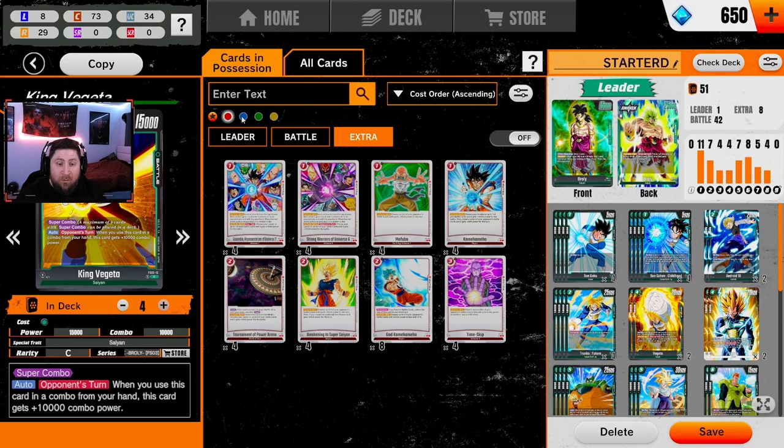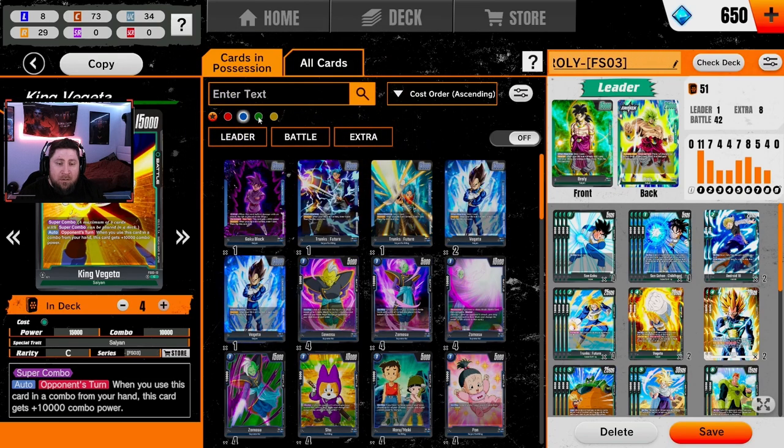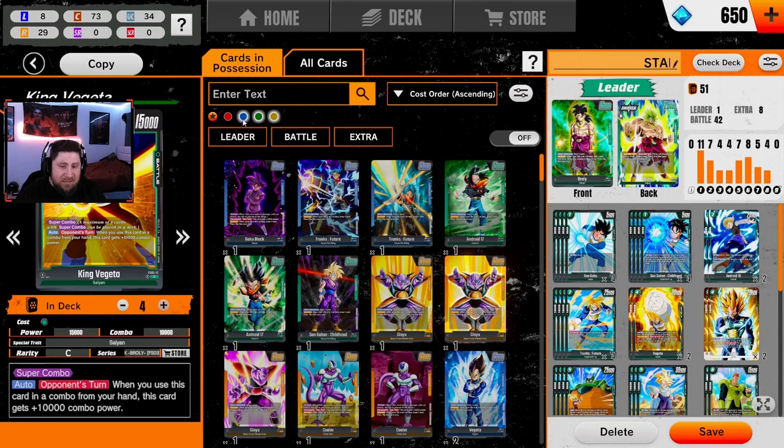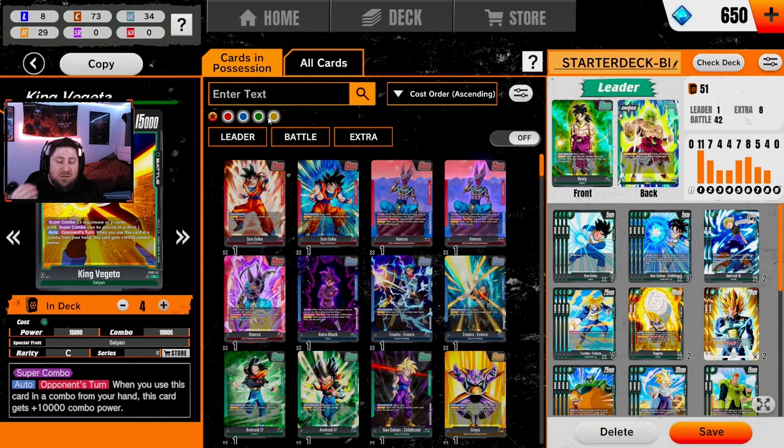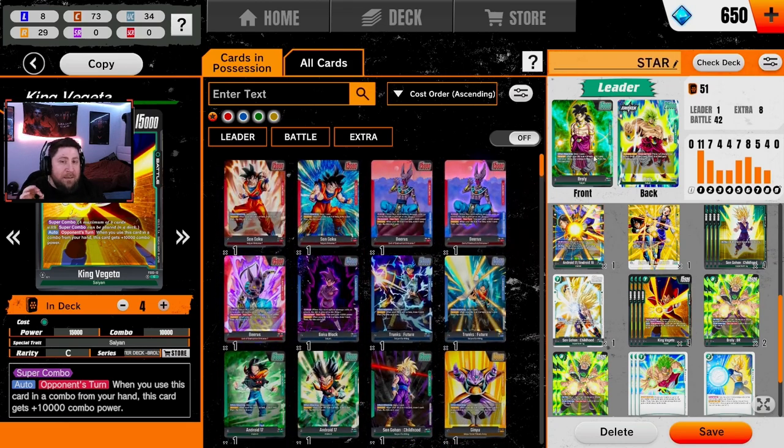In Dragon Ball Super Fusion World there are four different colors: red, blue, green, and yellow — sometimes called orange. When building a deck, all cards must match the color of your leader. This Broly deck is all green because Broly is a green leader. Your deck must be a minimum of 51 cards including your leader, up to 60, comprised of any combination of battle cards and extra cards, with only one leader.